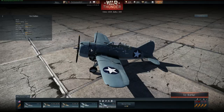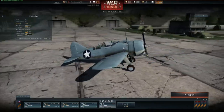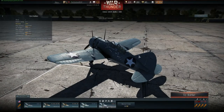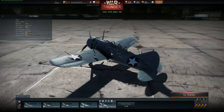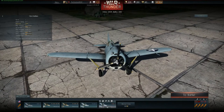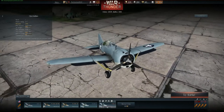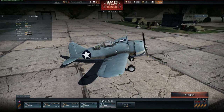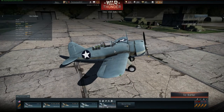It is a naval fighter in-game, and it's got an arrestor hook and everything to land on aircraft carriers. Its engine is a 950 horsepower single-row Wright Cyclone radial engine. Its armament is four 12.7mm or .50 caliber Browning machine guns with 325 rounds each, for a total of 1,300 rounds. Its maximum speed is 518 kilometers per hour, and crew capacity of 1. Now I'm going to take it out onto a test flight and be right back.